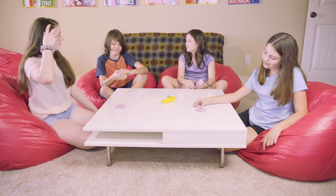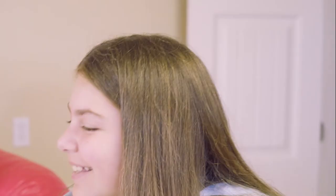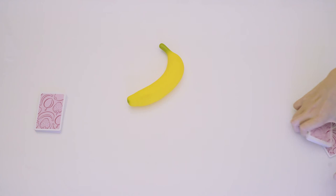When only 2 players are left, the game ends the next time a player bops the banana and collects all the face-up cards. If one of the two players bops the banana when there aren't exactly 5 of the same fruit showing, the other player collects all of the face-up cards, and the game ends.